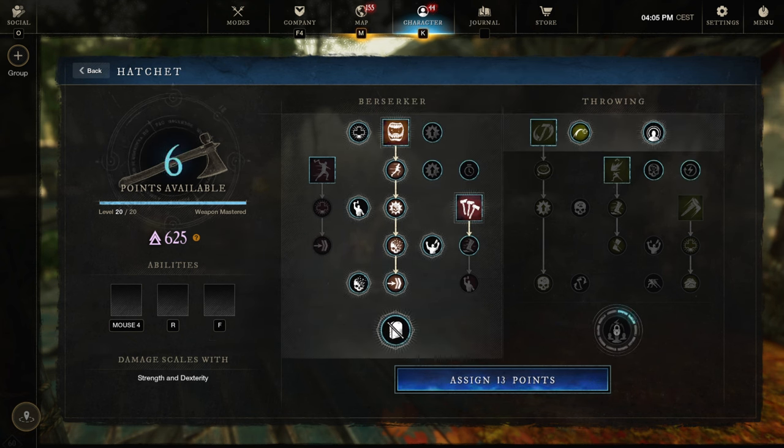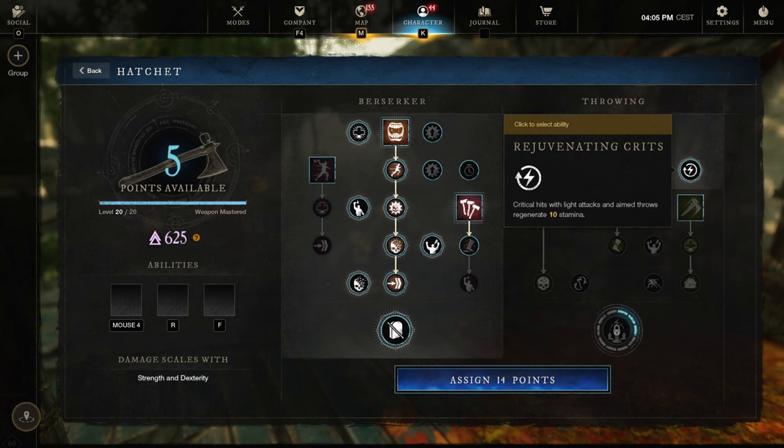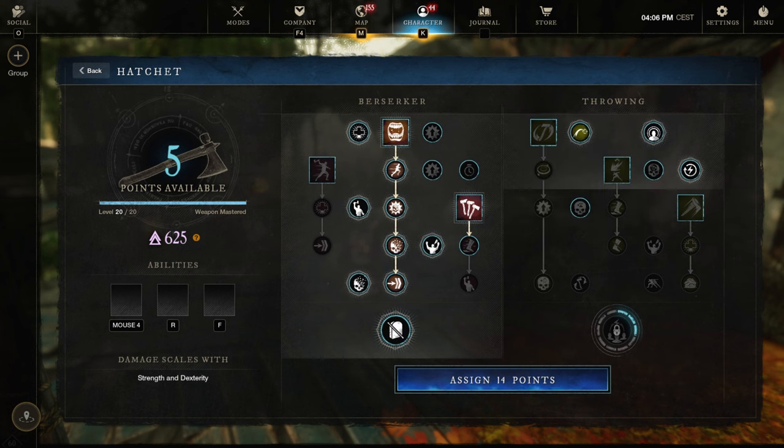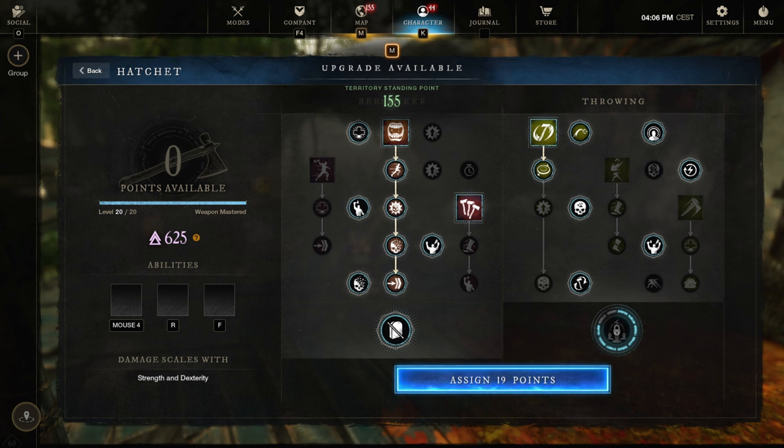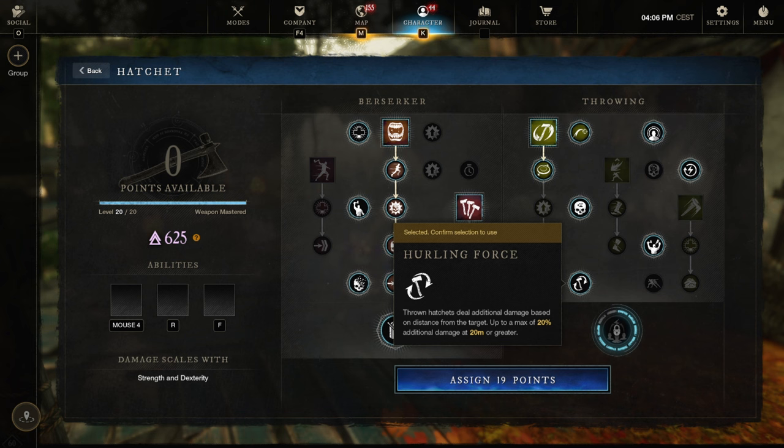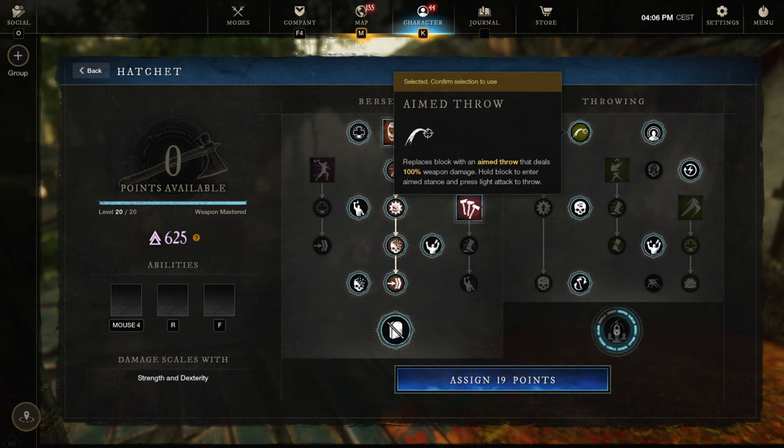What you want to get is the following. Get Aim Throw. Some people don't run Rejuvenating Crits — I think that's a huge mistake. It gives you so many more iframes throughout the dungeon, particularly important on the first boss if you start jumping. Get Hurling Force — that's a lot more damage — and obviously Aim Throw.